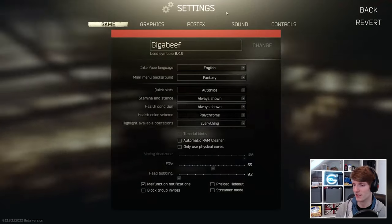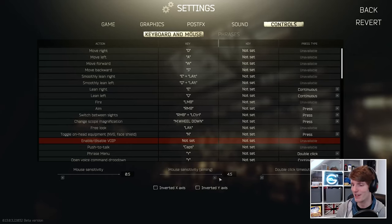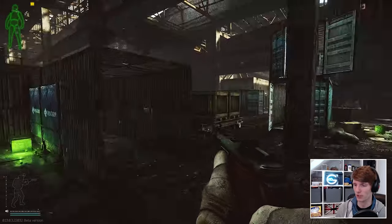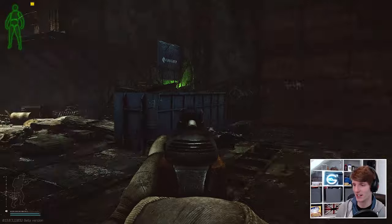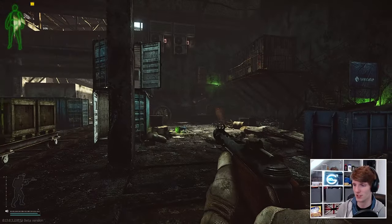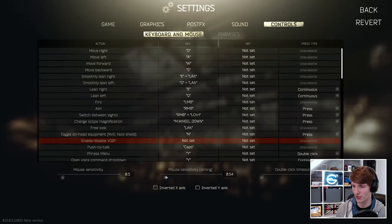Let's go back into the settings and change it the other way around. We go down to 0.5 and up here we change mouse sensitivity aiming to five instead. So now when I'm just point firing and looking around it's totally normal, and then when I right-click to ADS this one's now crazy — I hardly have to move the mouse at all and we just go doing 360 spins. That's broadly how the control system is set.